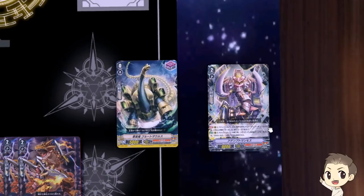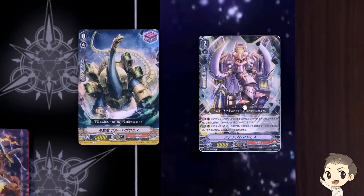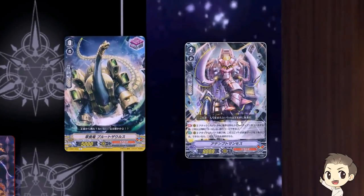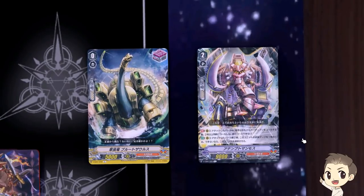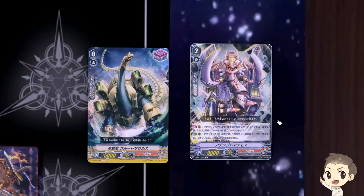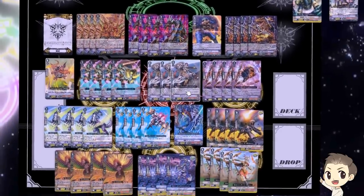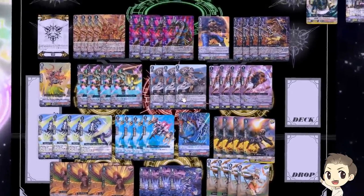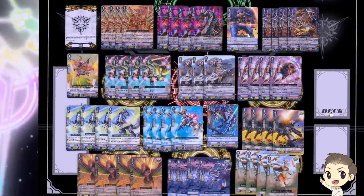One unit I don't play that some people are interested in is Attempt Mammoth. He basically has the Battledore skill: when he attacks, your opponent must guard with 2 cards simultaneously or can't guard at all. I liked him at first, but his second skill is risky — at the end of the battle he attacked, you have to remove a gauge from him, and if you can't, you retire him. You're losing a unit you wouldn't normally lose, which isn't great for early game flexibility. That made me drop him and put Savage Raider back in instead.